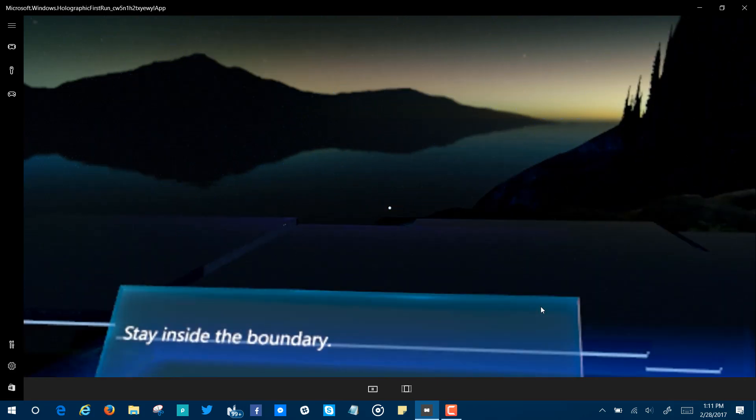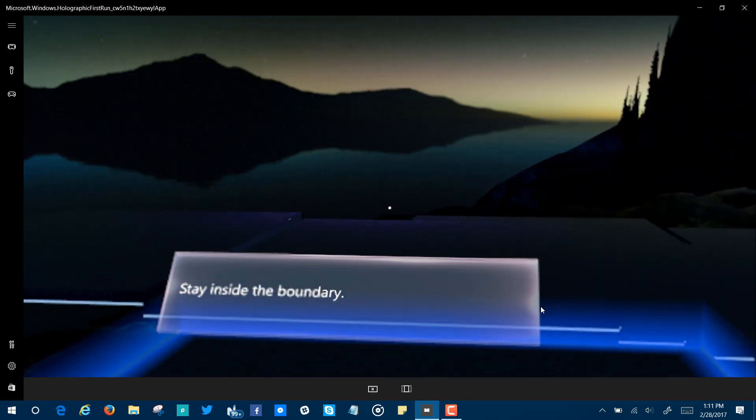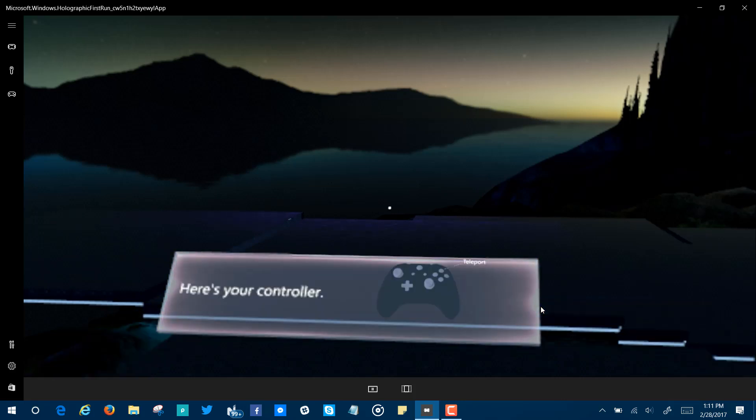Whenever the boundary appears, you'll know you're getting close to the edge. Inside the boundary, you can move around, but take it slow at first. You'll see hints on the controllers as we go along.